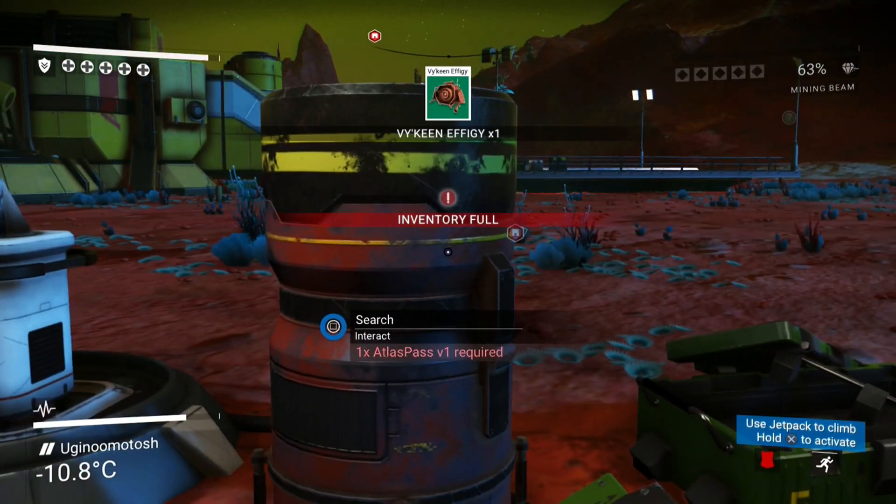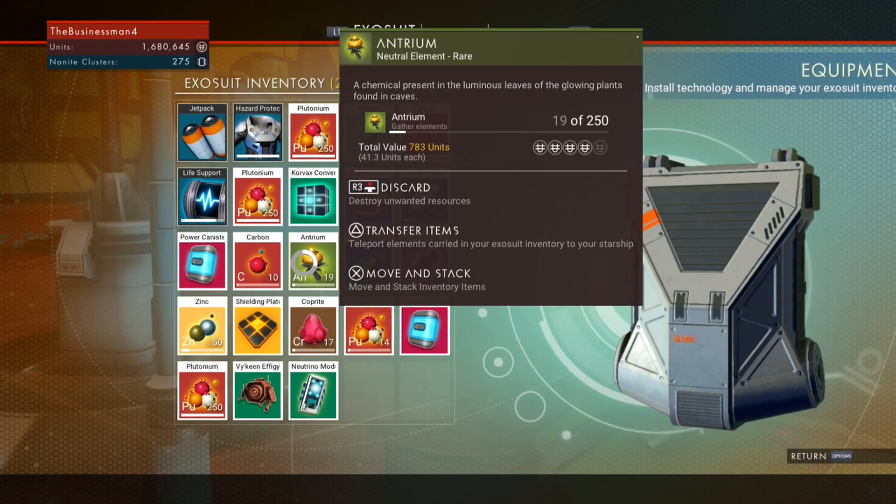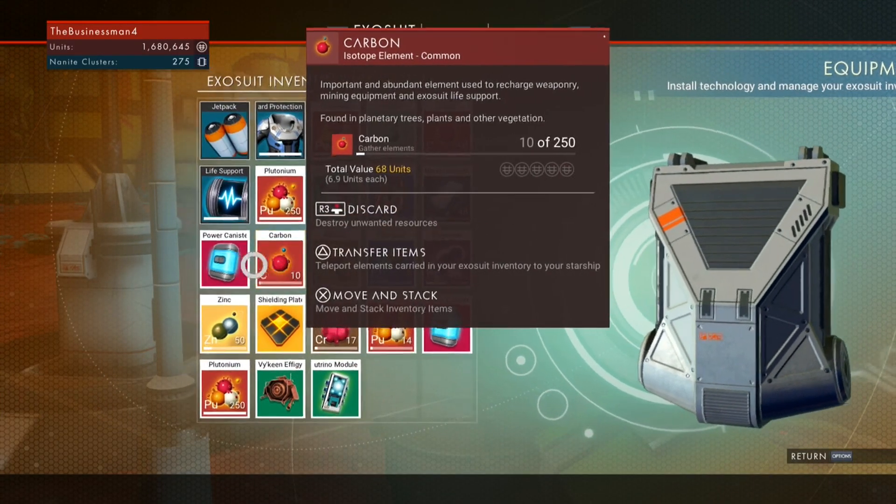Power canister, that's pretty good. Effigy - come on! Am I gonna be too far away from my... oh, my ship's full as well, isn't it? That's the only thing. Damn it!